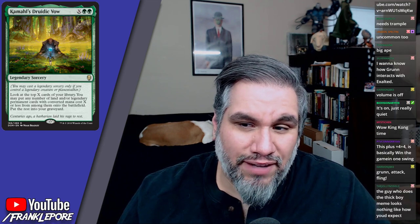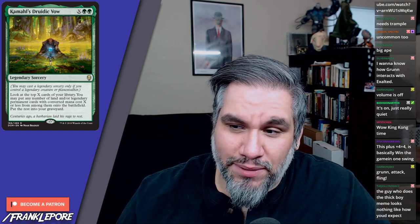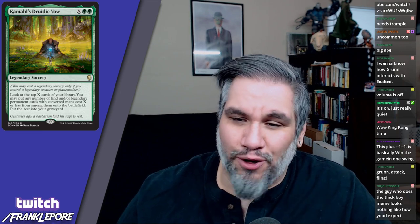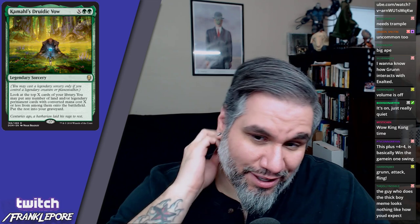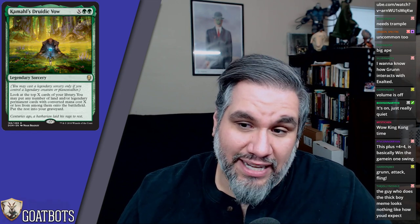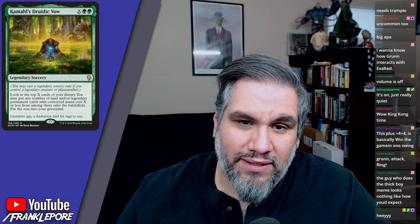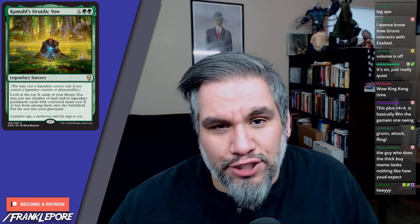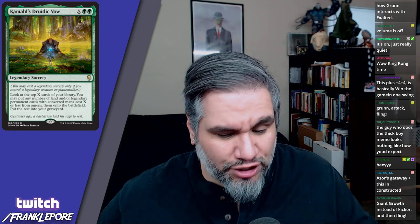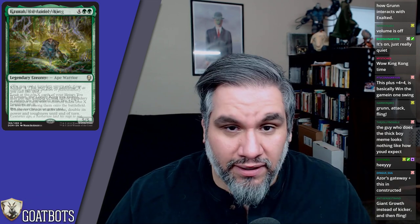This is actually pretty sweet — kind of like Deploy the Gatewatch. I really like super-friends strategies and filling my deck with planeswalkers, then playing this for eight mana, looking at the top six, and putting all legendary creatures, lands, and planeswalkers into play. I think this card could definitely find a home, especially if there are other synergy pieces in the format.